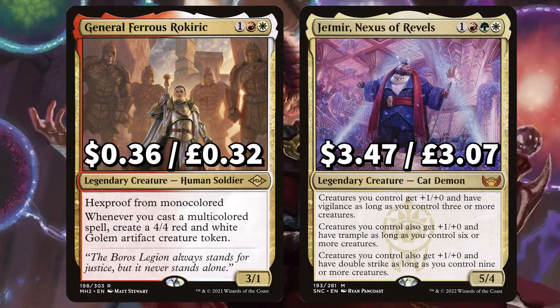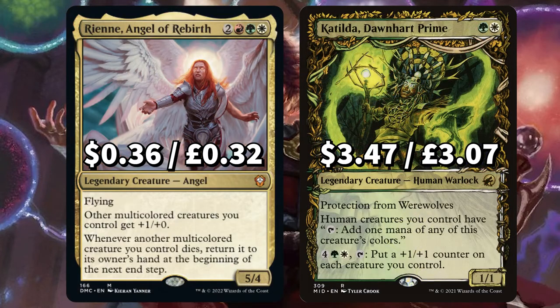There's General Ferrous Rokiric, with hexproof from multicolored, and whenever you cast a multicolored spell, create a 4/4 golem artifact creature token. And Jetmir, Nexus of Revels — depending on how many creatures you have on the field, it can give the rest of your creatures plus one plus zero, vigilance, trample, and double strike.